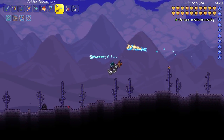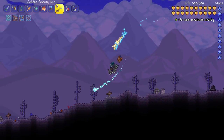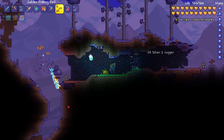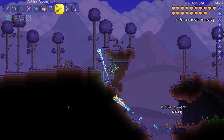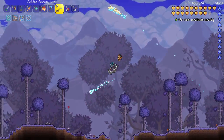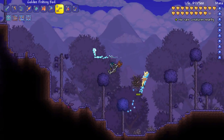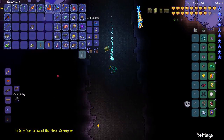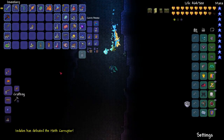Now the other boss — Skeletron. You would think you can only summon Skeletron in a new world or only once. Well, that's not true. Much like the guide, he will respawn if you kill his source. So if you kill the Clothier, Skeletron will respawn.